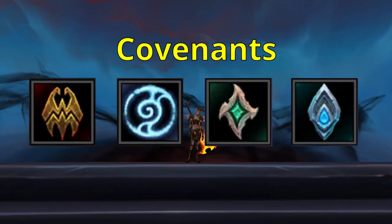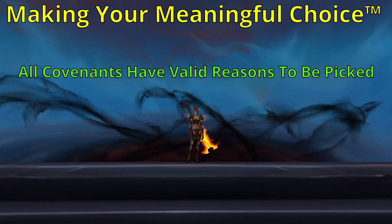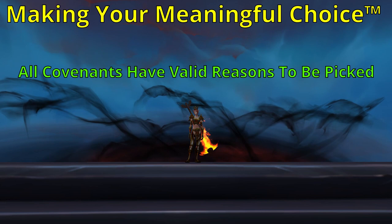Warriors are fairly lucky in that our Meaningful Choice™ can actually be somewhat meaningful, because all four Covenants have a niche where they are the best. Some of these niches are more prevalent than others, but there are legitimate reasons to choose each Covenant. So let's talk about why you would want to pick a particular Covenant and what the best Soulbinds for each are.